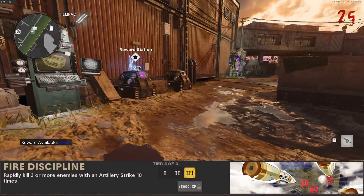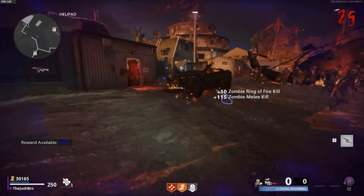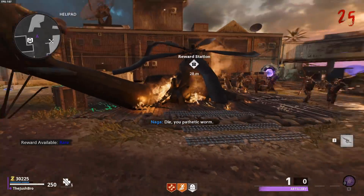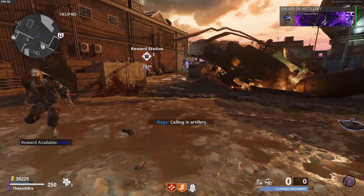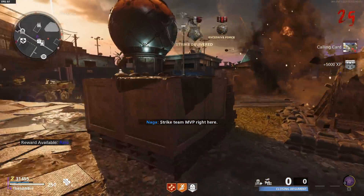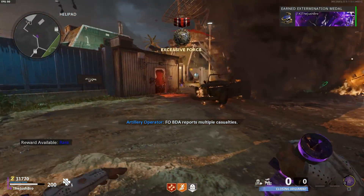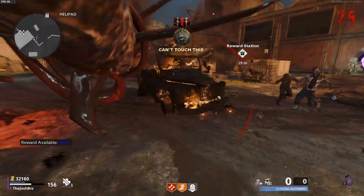The eighth challenge of the season is called Fire Discipline, and to do this challenge you have to rapidly kill three or more enemies with the Artillery Strike 10 times. This challenge is pretty easy. I recommend doing this in the spawn area — just buy the Artillery Strike. As you run around and get a big horde of zombies, drop it right on the helicopter and the zombies will die as they run through it. Just be very careful because the Artillery Strike can and will kill you. Make sure you stand back far enough but keep the zombies in range of the Artillery Strike, and you should knock this one out with no problem.